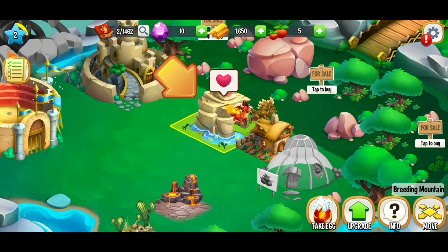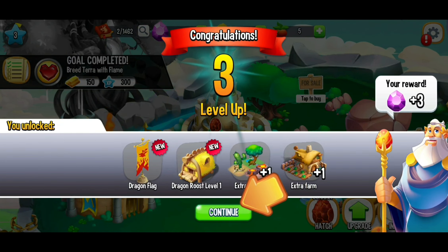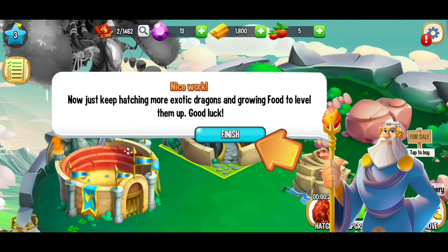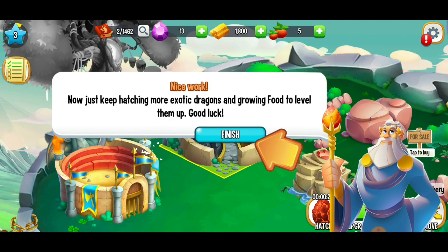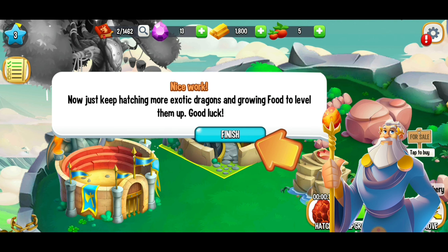They want us to speed it up, but we're going to do that and we just got up to level 3! The game now says: just keep hatching more exotic dragons and growing food to level them up. Good luck.